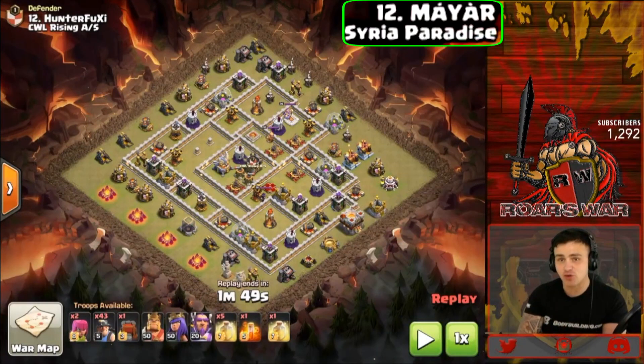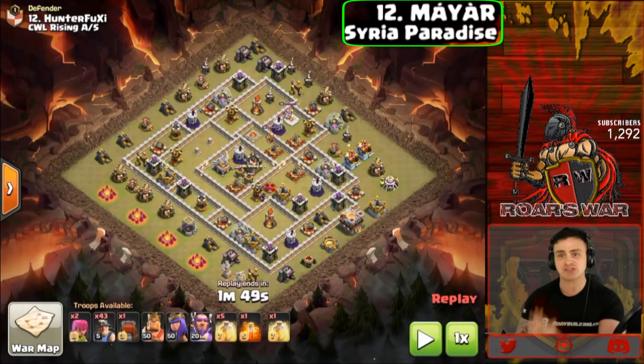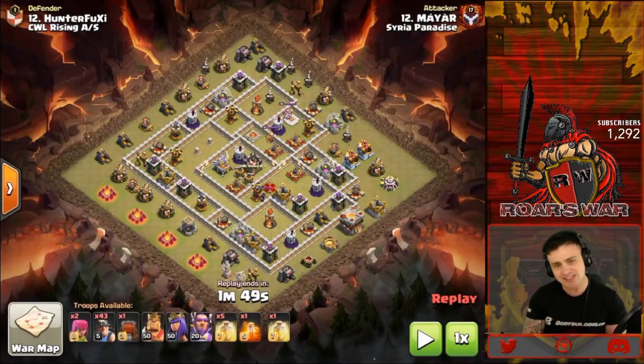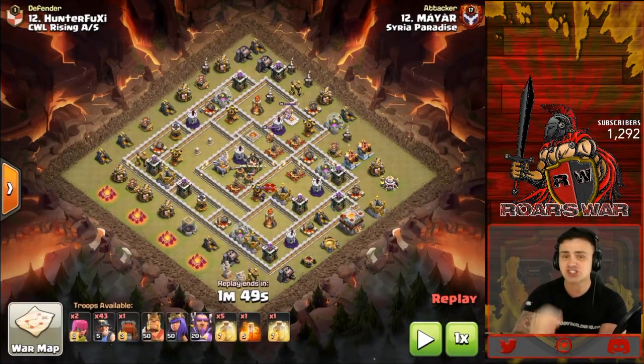The next attack is from Syria Paradise where Mayor comes in at number 12, repping the whole Mass Miner attack. This attack does require a scout — you need to know what is in that CC. And if there's a Hound, this base is vulnerable to this attack. Let's push in and watch how we get it done.